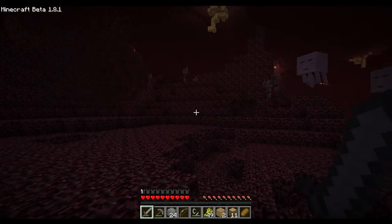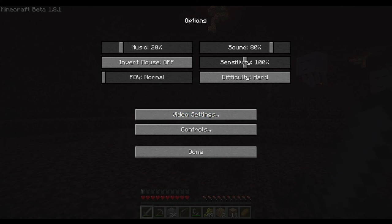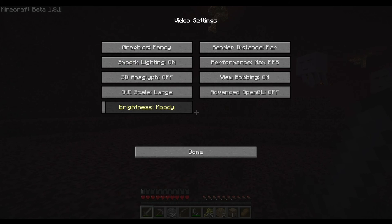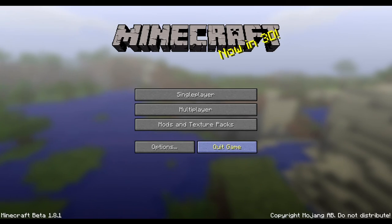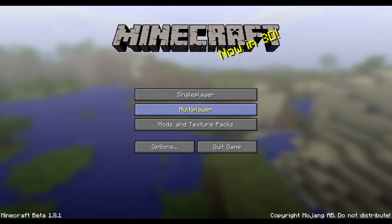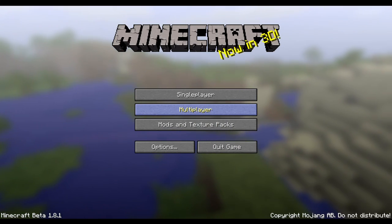Oh there they are. Let's just see if the options menu are different. It's almost the same - nothing new in the options menu, no controls, nothing new. As you can see the main menu has changed. Now we got our famous panorama texture.